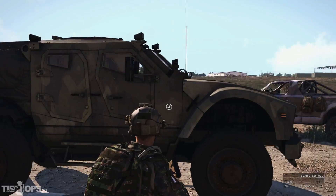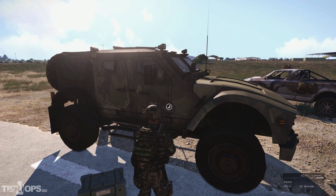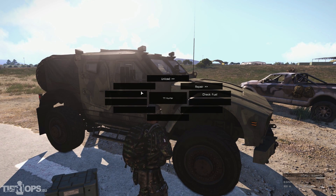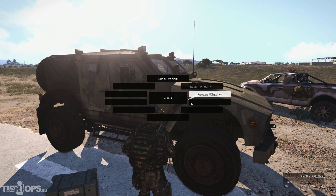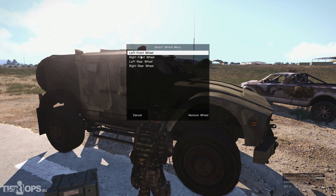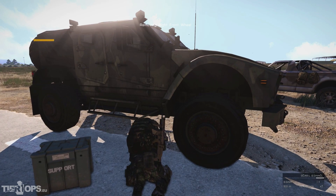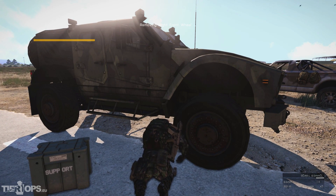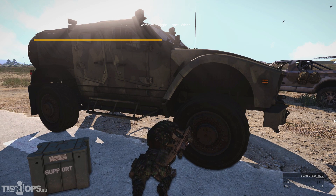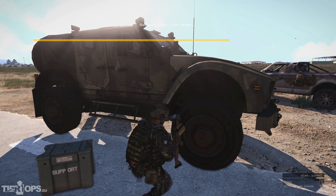When speaking of vehicles, you can now repair vehicles with parts from other vehicles. To show you that, I would just go to this vehicle, open the interaction menu, go to repair, and I can now remove a wheel. Let's pick front right. This will of course take a moment — it's a big wheel, so just bear with me.